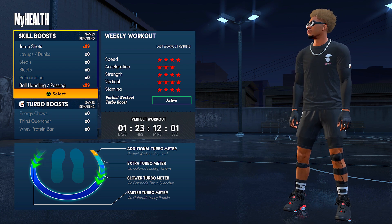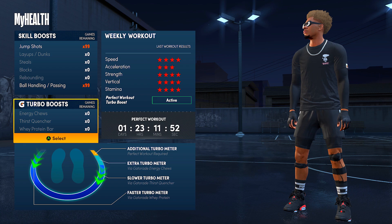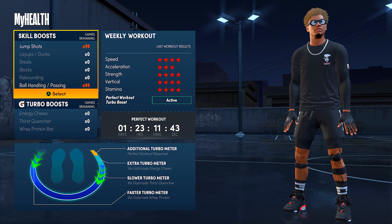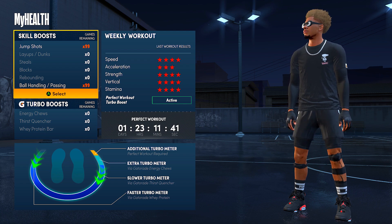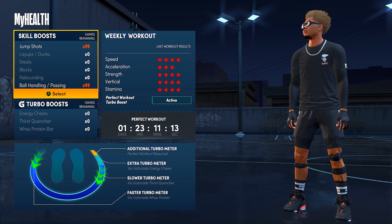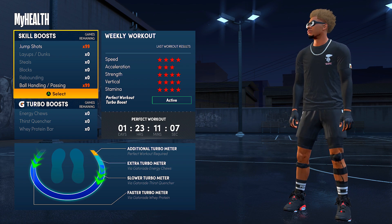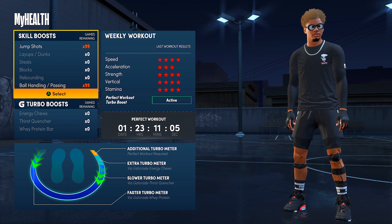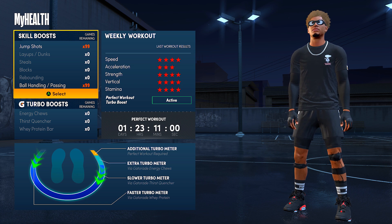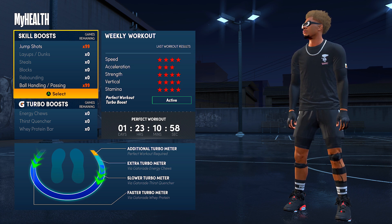Also, as you guys can see, I have my weekly workout. You guys need to get three stars or higher on your workouts — all of them — and you pretty much get a perfect workout. Turbo boost adds an additional turbo meter, and all of this pretty much makes it so you guys do not lose stamina. Stamina is very, very important — if you guys have low stamina, the chances of you greening and making a shot lowers. So make sure you guys do everything I told you and you should see a huge difference when it comes to greening more shots.